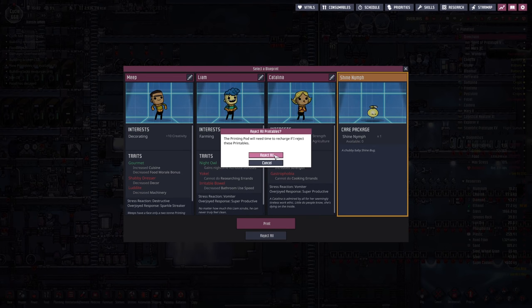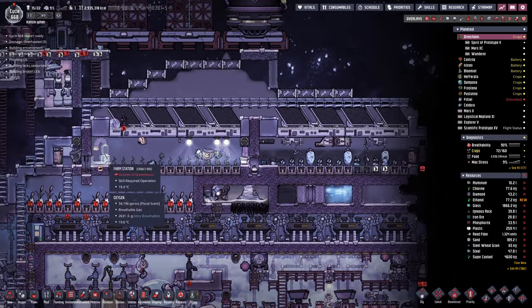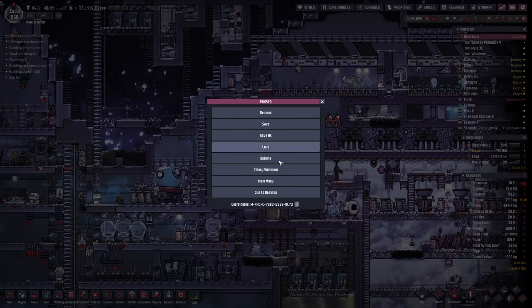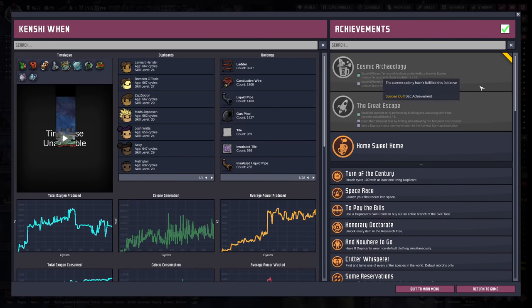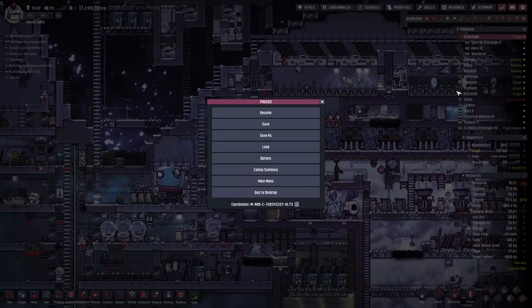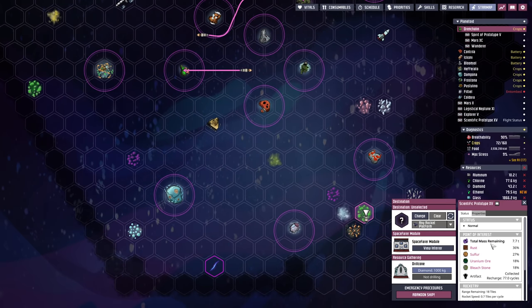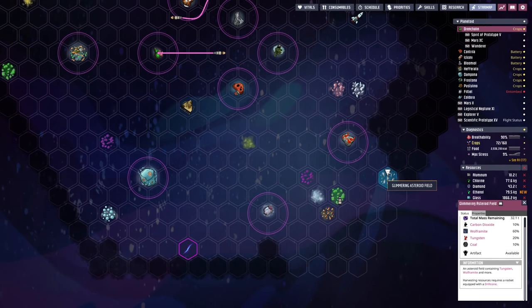They're growing — yes! They're at zero percent growth but they're actually growing, very slowly. Once finished, we can deconstruct the current setup, replace it with a farm, and should be able to mutate them there. We've still got lumber going into the ethanol distillery. Back on the achievement front: we need to land on the fire planet, bring back the four artifacts, open the temporal tear, and send a duplicant on a one-way mission through it — all very doable.